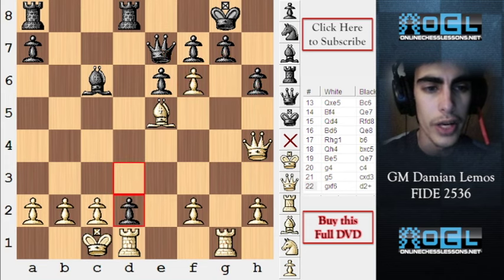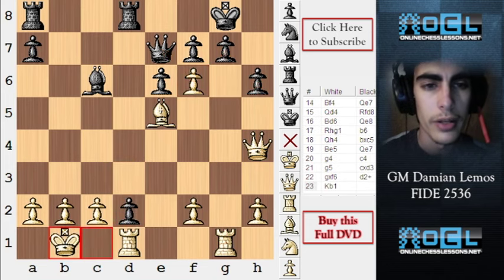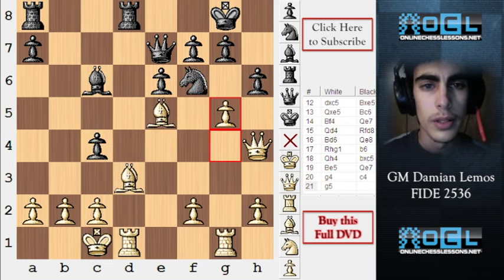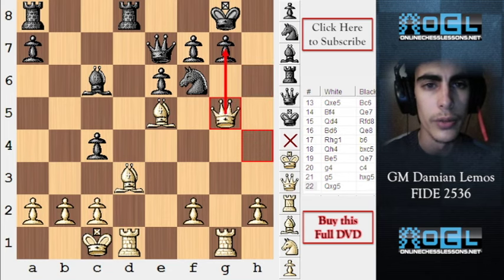Black tries to deviate our bishop from the action. We can take on c4, although I don't like it because we are playing in black's camp. If we just push c5 here, our position is going to be much easier to play. We have such a strong attack — if he takes on d3, we can just take on f6 and we have a lot of threats; it's over. If he plays d2 check, we can just move the king and we are still winning.